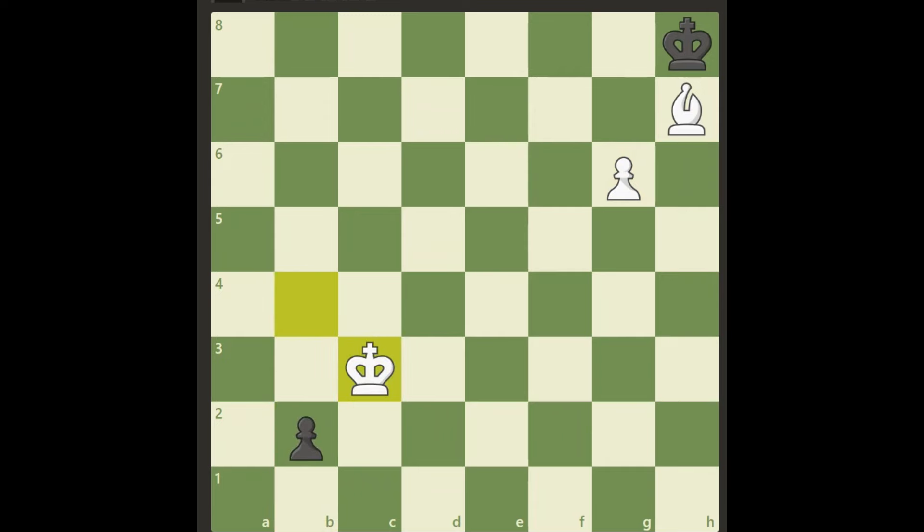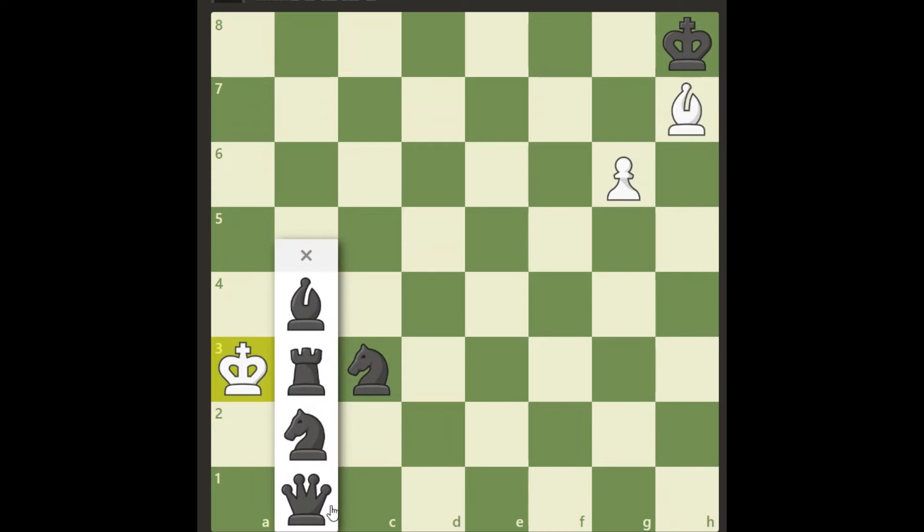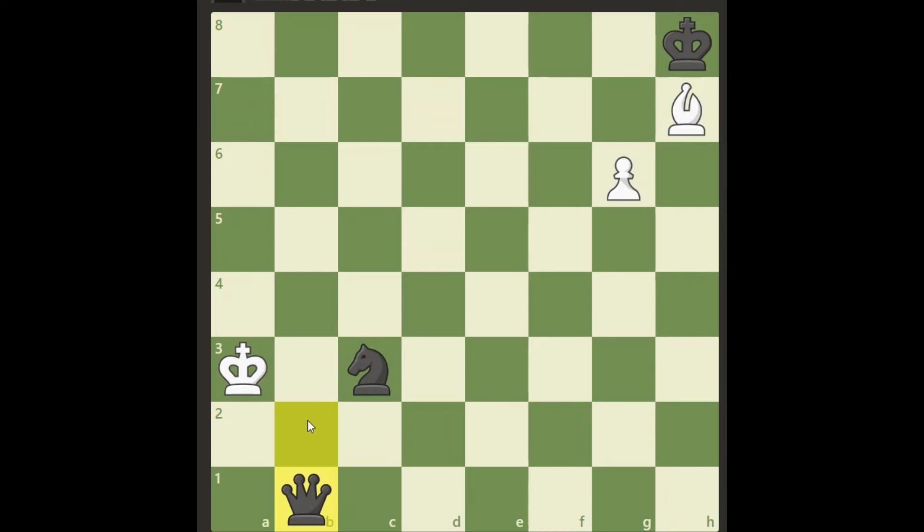I'm not going to show you all those variations because that's going to take a long time. So instead of taking the knight here, we play the brilliant move of king a3, attacking the b2 pawn. Again, black is forced to move it. If it tries something with knight d1 or a4, we simply play king a2 and we'll be able to get to b1 and block everything. The point of the full study is this: if black promotes to a queen, we have put ourselves in a stalemate situation.